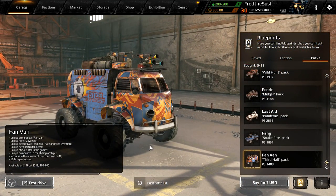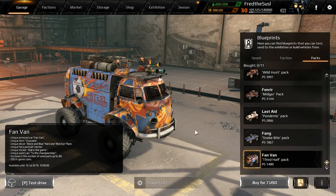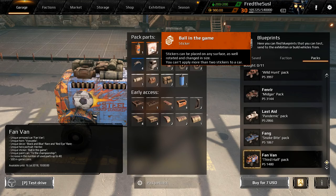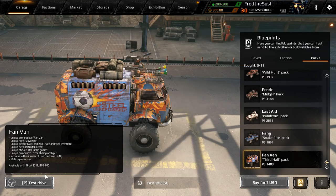We have the new pack called Fanvan, available until July 16. This is the cheapest pack in the game right now at seven bucks. We have a new horn, player sticker, and paint. Let's test it out.